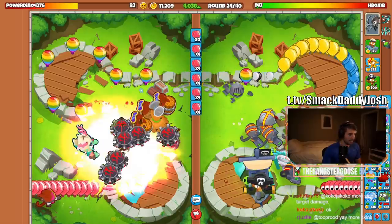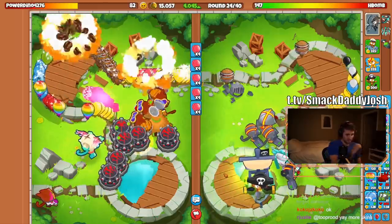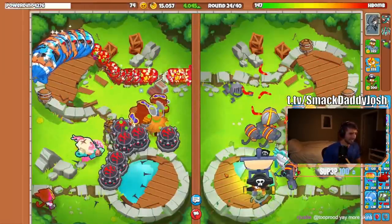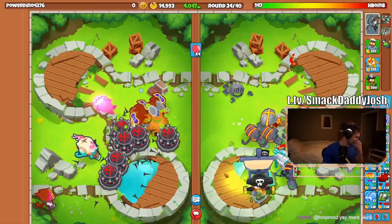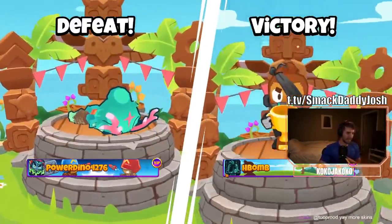But assuming no one is going to lag out, here are some tips. If you are the one with the X3X Alchemist, then you should have plenty of defenses down before it pops, and these monkeys have to have tons of pierce to deal with the hundreds of pinks that are heading your way. I recommend tack shooters, supers, or boomerangs, but you do you. Just don't fall for the illusion that you are safe just because you're abusing a bug.